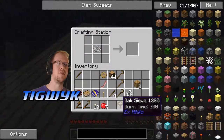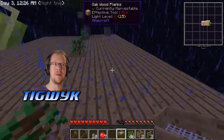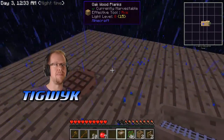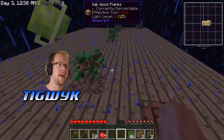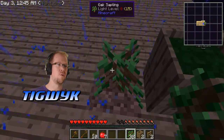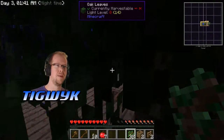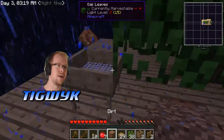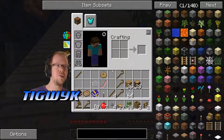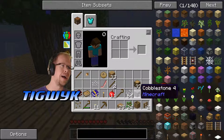The reason we want the sieve is because you can sift dirt and find seeds, scraps of metal, and other things you need to progress in the game. Let's put our sieve down somewhere. I can compost some more dirt and then sift it — so I put the dirt in here, right-click on the sieve, and it starts sifting. This time I got four stones — that's awesome because four small stones make cobblestone.